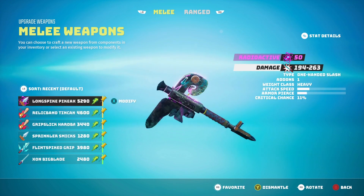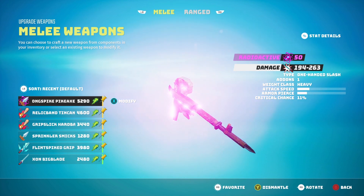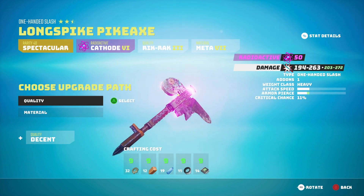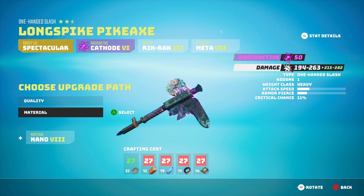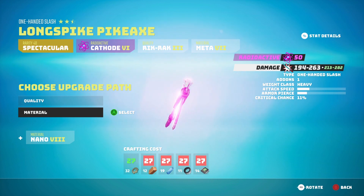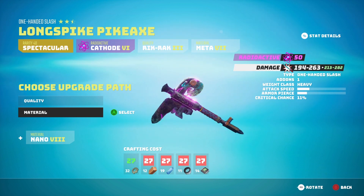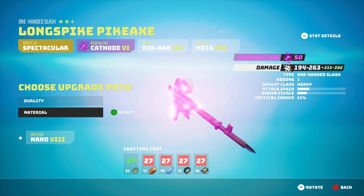The difference between these items and how you would do it in the open world — if you go into modify here, you get the option of quality and material. If you want to increase the quality, it gives you a plus quality decent and increases your damage to 203 to 272. However, if you want to go through materials — which is going to cost you a lot of materials — it can take you all the way up to nano eight, increasing your damage to 213 to 282. You can do both, and it'll increase your stats quite a bit. This is another way to increase the level of the item and push it that bit further.